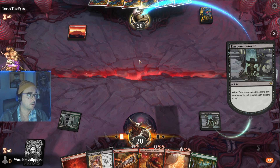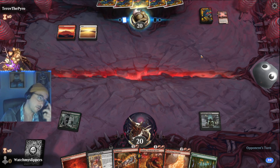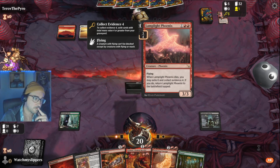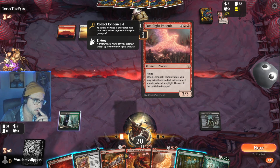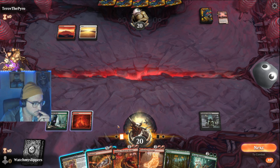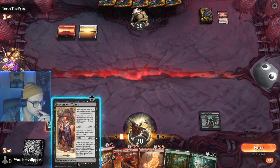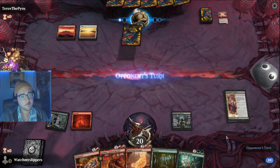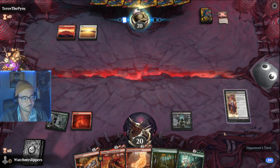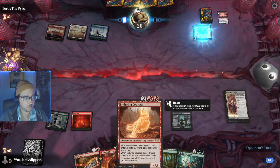Go ahead and discard Mr. The Pyro. Discard Phoenix, which they can bring back at some point. I guess not — the trigger is when it dies. Alright, go with the Talent.